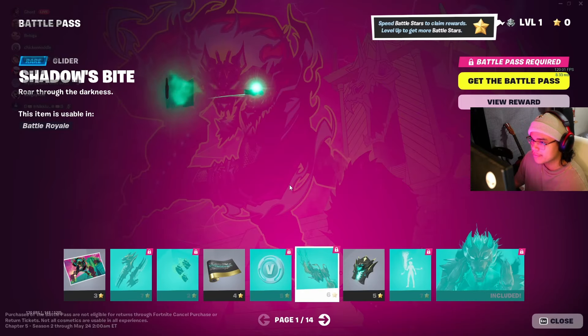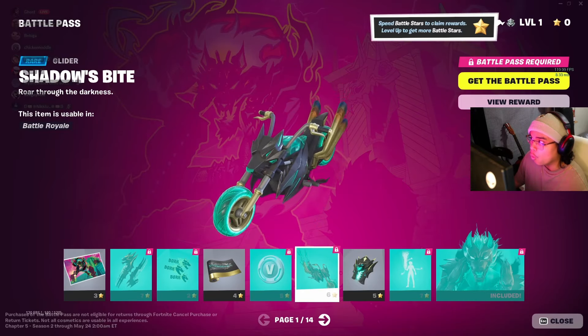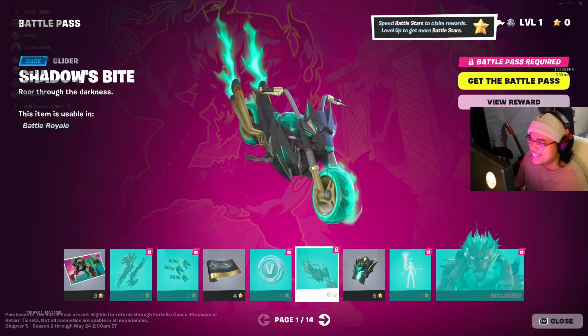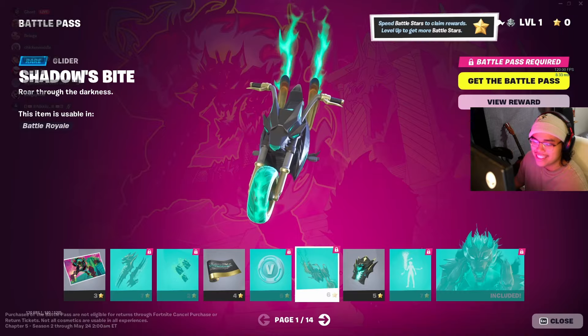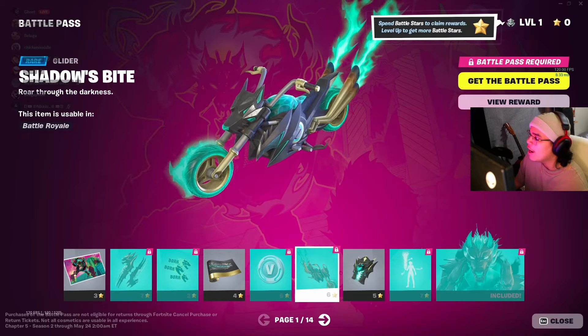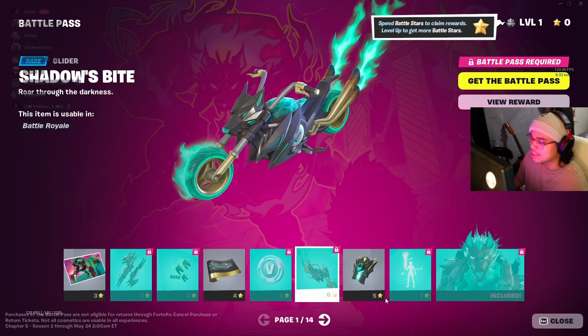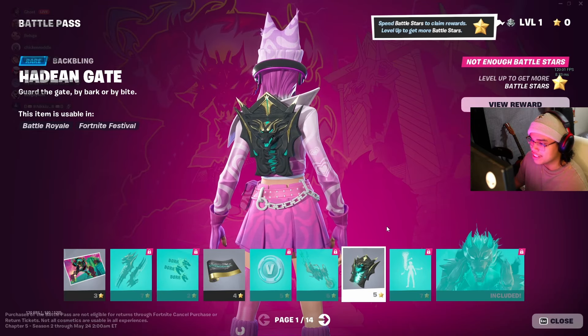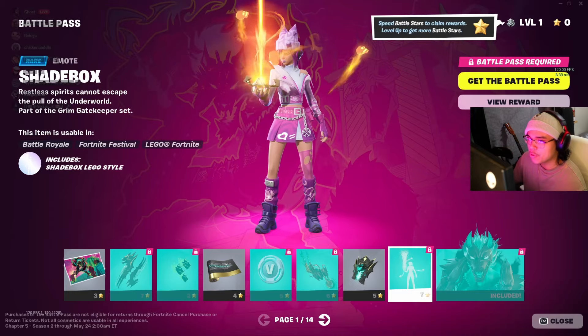Got some V-Bucks. Giving me some Ghost Rider vibes! This is sick! Serberus got his own shadows — "Roar through the darkness." This item is in Battle Royale. That looks great, I would love to have this. Nice little backpack, kind of opens up and closes. Lit! This is Pandora's box.